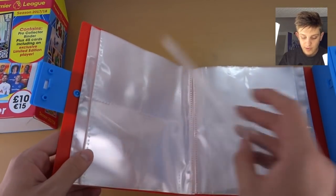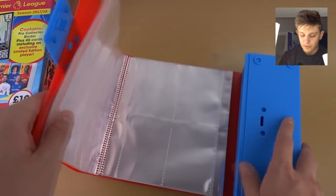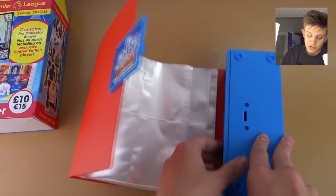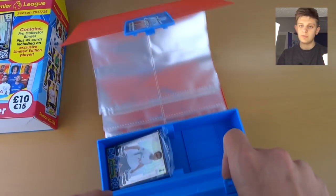Exactly the same. Same pockets — they're at the top. It's exactly the same. We know the drill for Swap and Store Binders. You put all your cards in here and it's actually a really useful way of storing all your swaps. I prefer it to the Swap Box personally. Let me know down in the comment section what do you prefer — the Swap Box or the Swap and Store Binder?